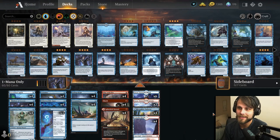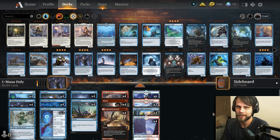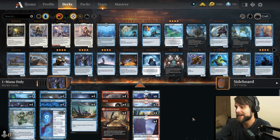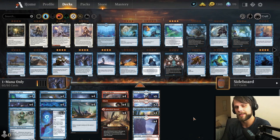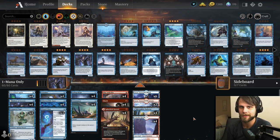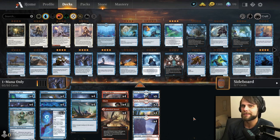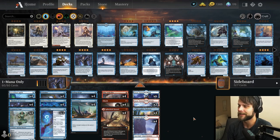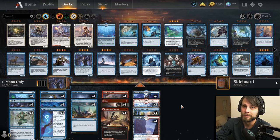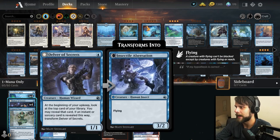With the rules out of the way, let's take a look at the deck. This is a Delver deck, which seemed like the likely culprit for a one-mana deck. Before we talk about this version, I do have to say we tried a Blue-Black version as well, thinking that removal like Blood Chief's Thirst and things like Duress would be really helpful. But it didn't feel like it worked as well in actual practice, so let's talk through this deck.